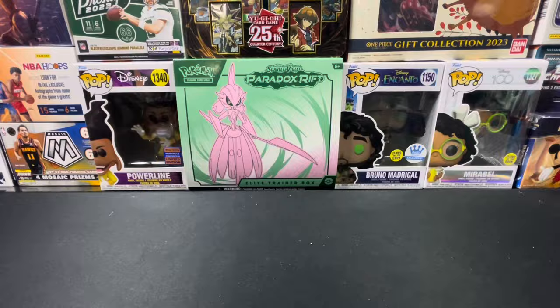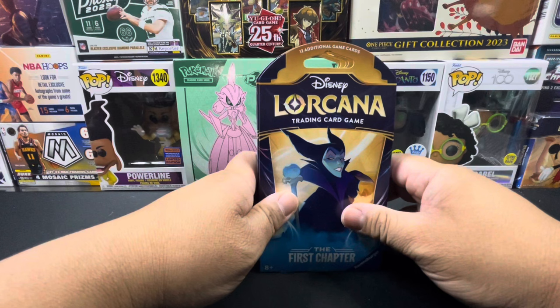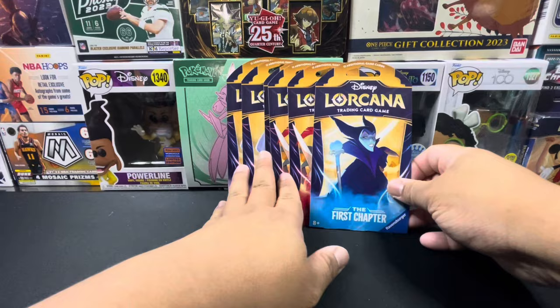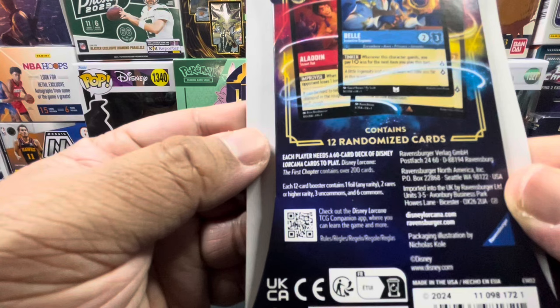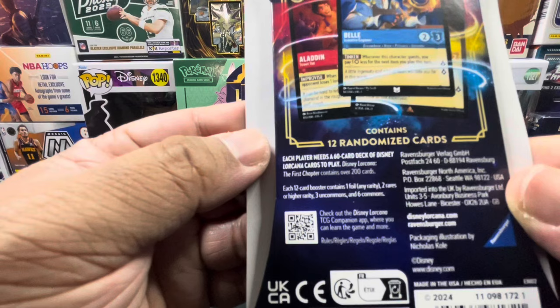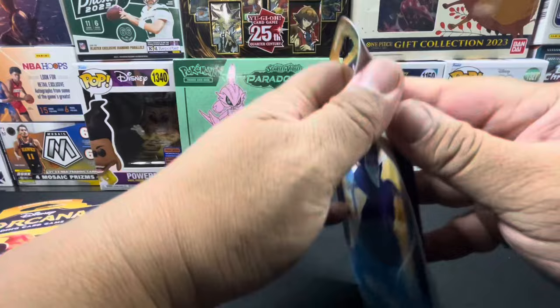Hello everyone, welcome back to my channel! Today we'll be opening up six Disney Lorcana The First Chapter blister packs. It's been a long time since we've opened these — they were out of stock and recently went back into stock, so I'm really excited. Each pack contains one foil of any rarity, two rares or higher, three uncommons, and six commons. Hopefully we can pull some legendary or enchanted cards!